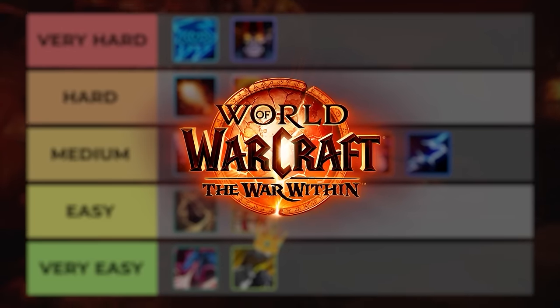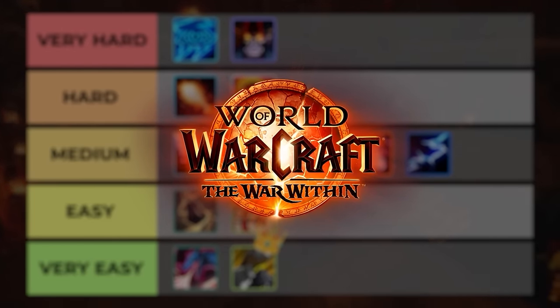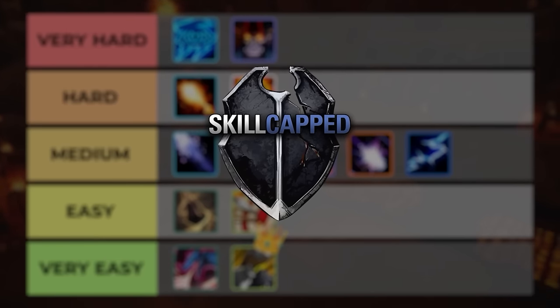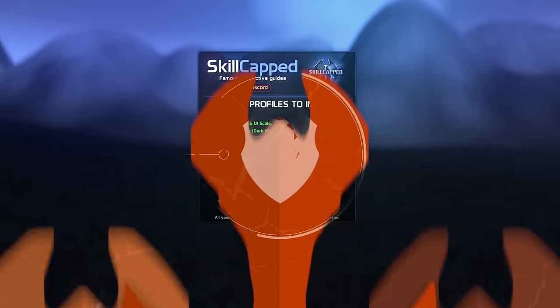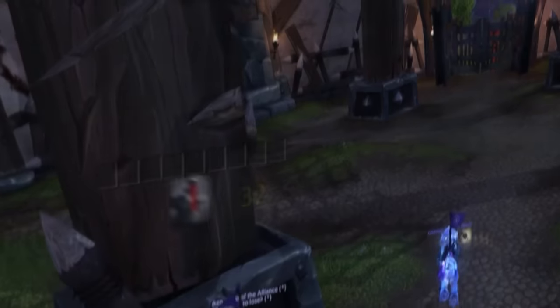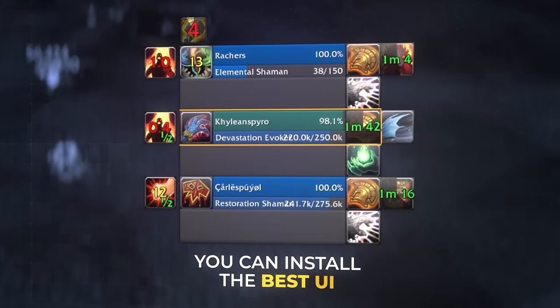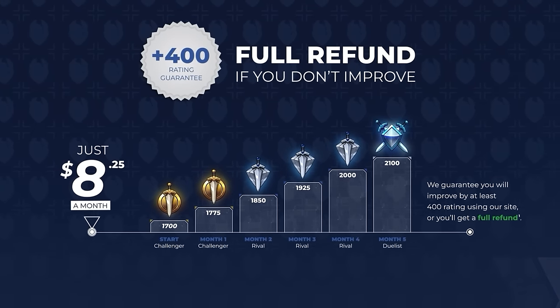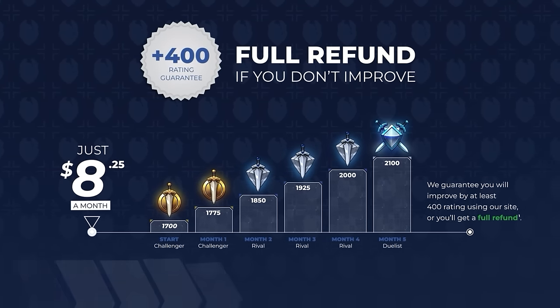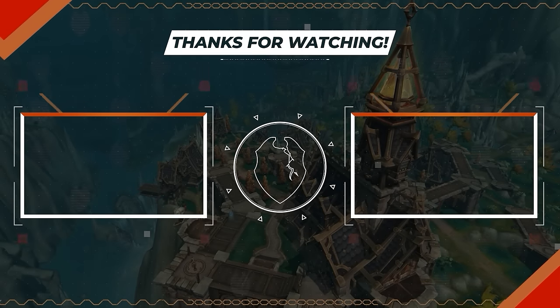If you're wanting to get started and rank up fast on any of the classes we covered today, check out our brand new website at skill-capped.com. Our guides are designed to get you ahead by teaching fundamentals that actually carry in arena. We've even leveled up our revolutionary add-on, which with the click of a button can give you the number one UI for PvP in just a matter of seconds. To get started with everything you need in the new expansion, be sure to check out the exclusive offer below and learn how you can gain 400 rating risk free.